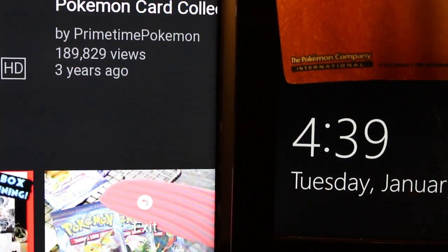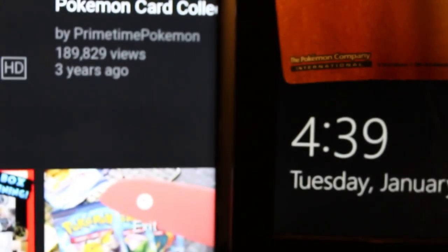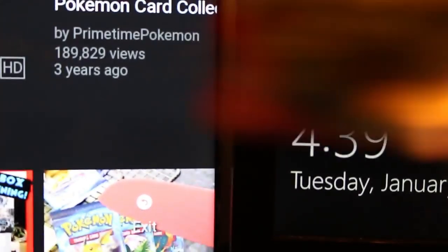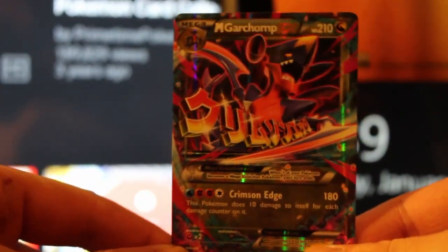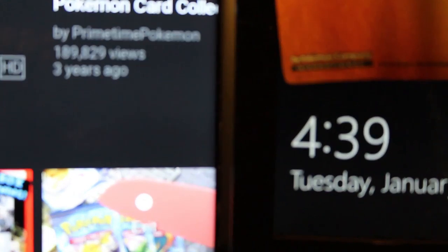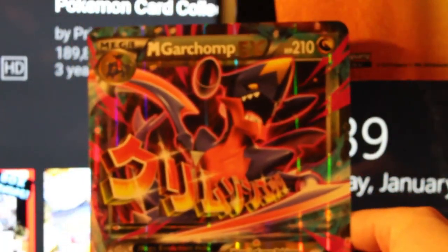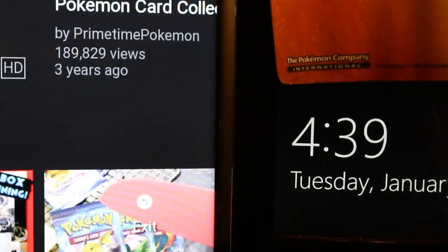How do I pull this out without ruining the card? As far as minimal bend goes, I think I achieved it. So there's the Mega Garchomp EX of Crimson Edge, and a Garchomp Spirit Link. And there is the big Mega Garchomp EX card that will go with the rest of my big cards, which I don't really care too much about.